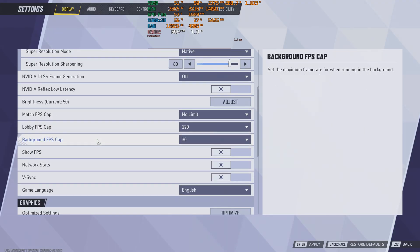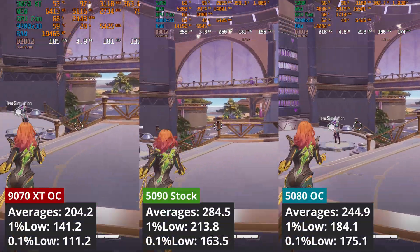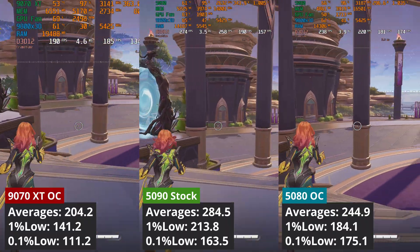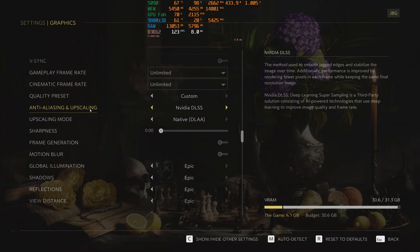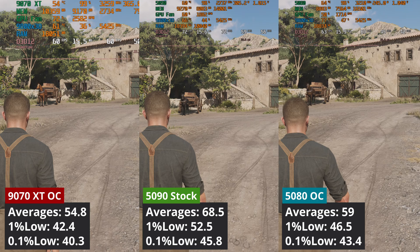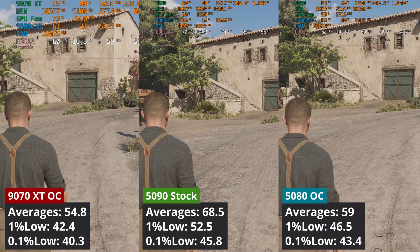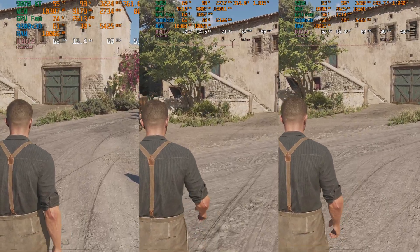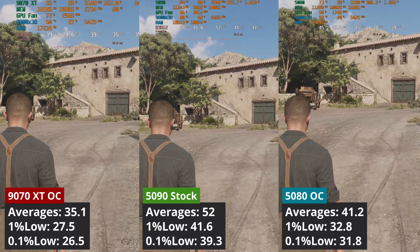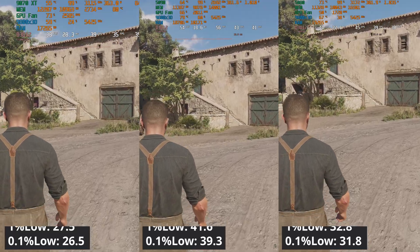Marvel Rivals is the other competitive game tested, again only at 1440p. In this game, the 5090 leads the 5080 by 16%, while the advantage over the AMD GPU sits at around 39%. Mafia: The Old Country is a new game, and at 1440p the 5090 leads the other two GPUs with a 16% lead over the 5080 and almost 25% over the 9070 XT, both overclocked. At 4K, the 5090 delivers better 1% low values than the averages of the overclocked 5080, while the AMD GPU delivers on average 48% less frames.